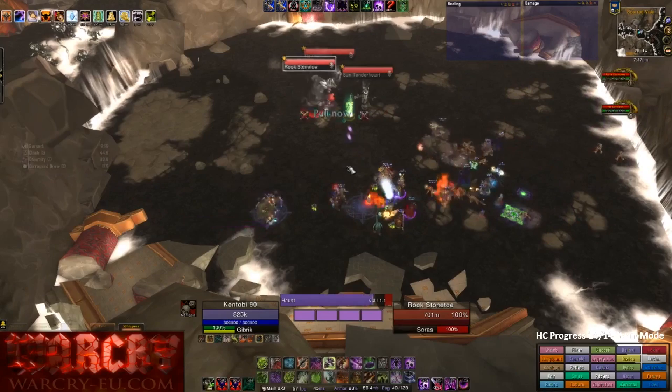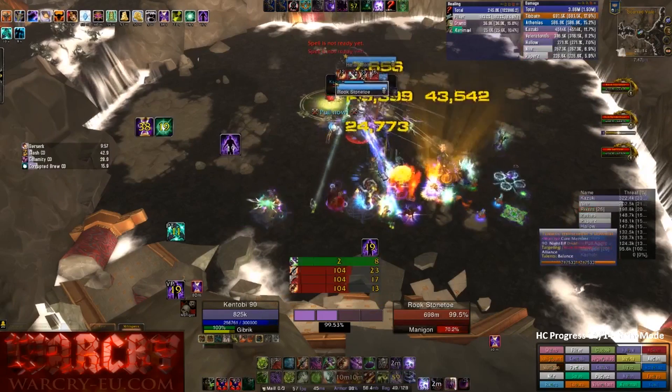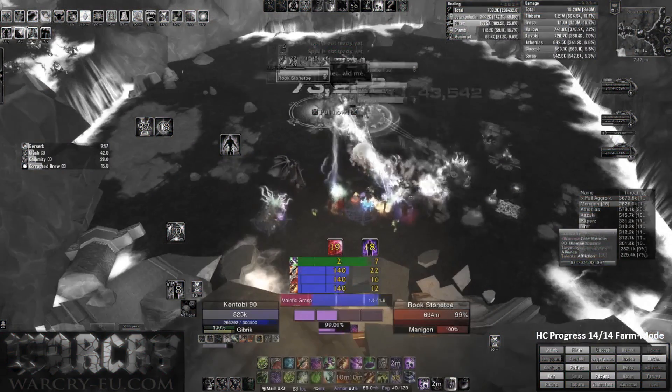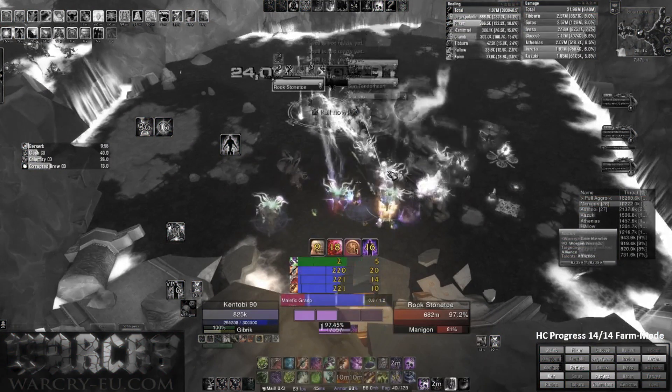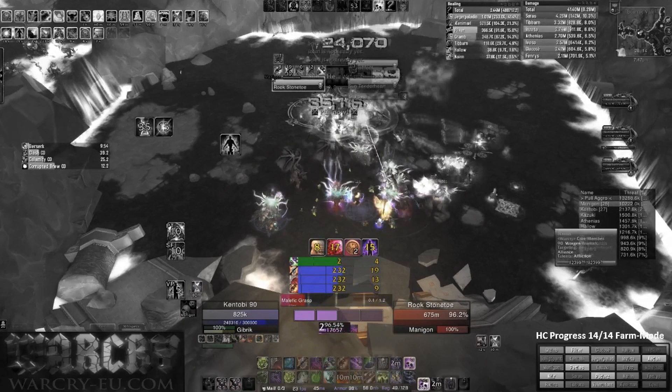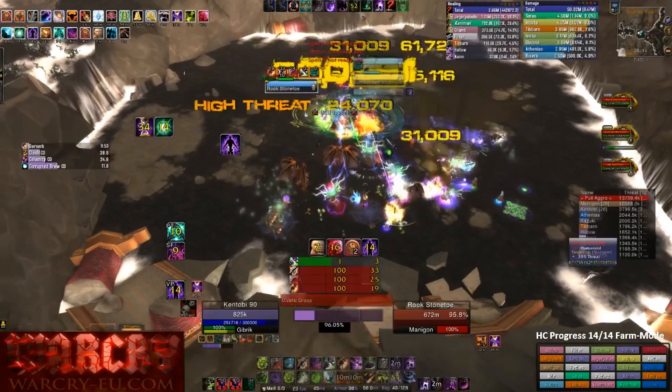Looking at his opener, something from the previous workshop happens again. When we first apply a set of dots with Soulburn SoulSwap, we do not want to cast the full Malefic Grasp in the opener — you waste too much time and get less chance to proc Expanded Mine. You always cast Malefic Grasp and rechannel after a tick, and do this a maximum of twice before applying dots so we can start swapping them around. Two full casts with all ticks is just a waste in the opener, especially if Expanded Mine didn't proc.